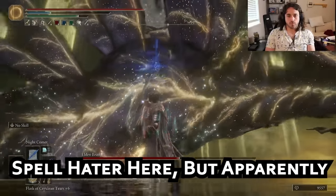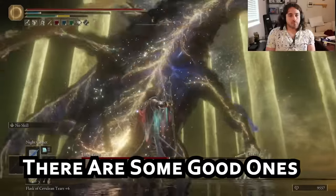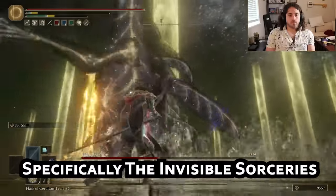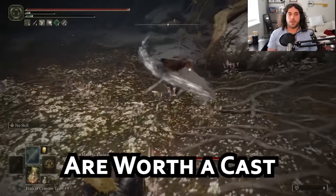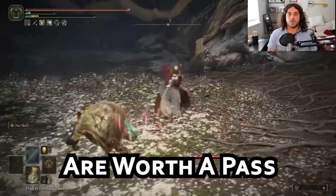Hi there, it's your resident spell hater here, but apparently there are some good ones I should try — specifically the invisible sorceries and the Golden Order incantations. I figure we should figure out which ones are worth a cast and which ones are worth a pass.